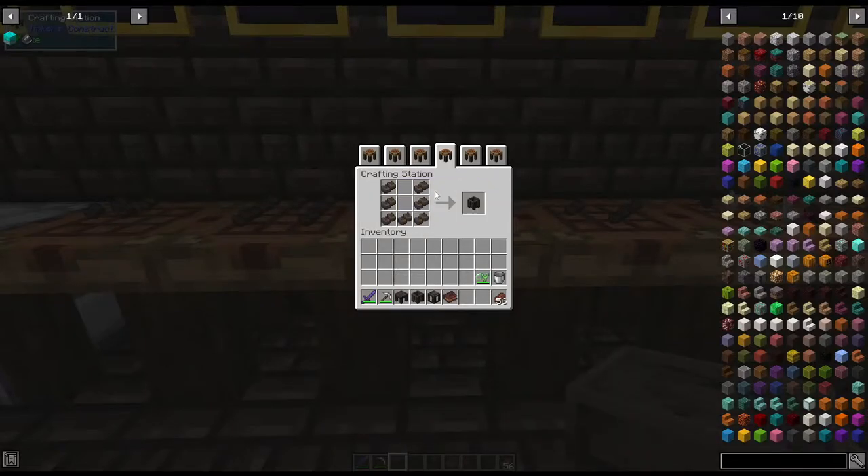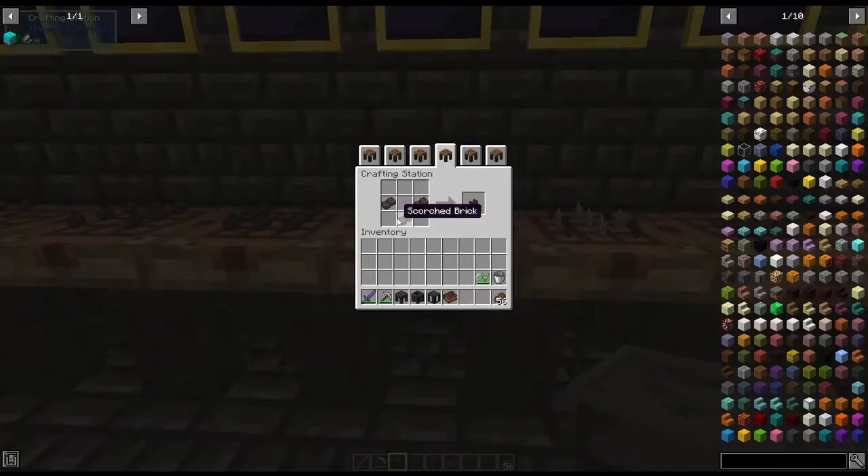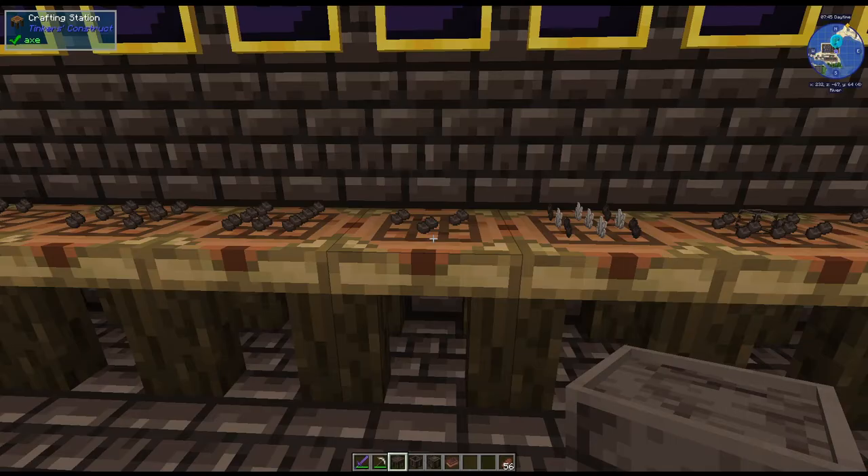Then for the basin — again, same recipe shape — and it'll make the basin, then the drain. Each recipe makes two.